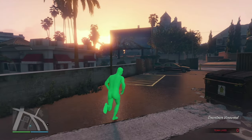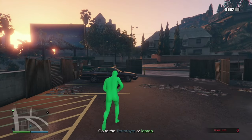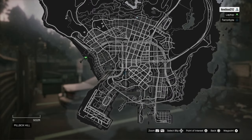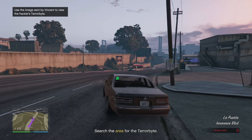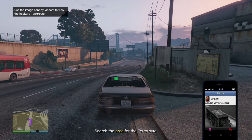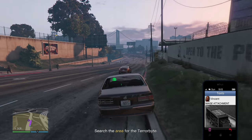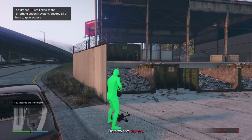For Breaking and Entering with Vincent, you cannot use your MK2 — have your best weapons available. Go to the Terrorbyte or laptop on the map. Use the image sent by Vincent to view the hacker's Terrorbyte. Open the image; it will say 'search the area for the Terrorbyte.' I'll fast forward and show you where the Terrorbyte is when I find it.